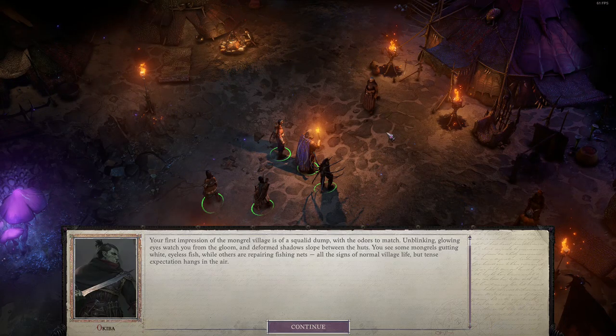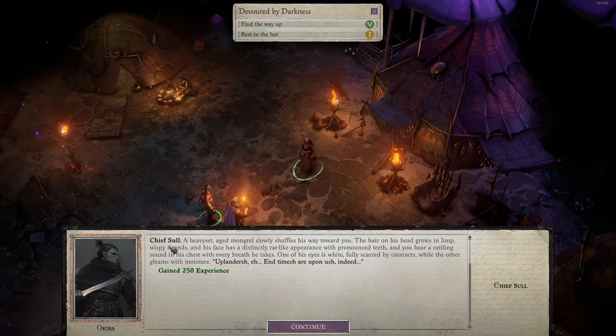These are my first impressions of the mongrel village. It is a squalid dump with the odors to match, and blinking glowing eyes watch you from the gloom, and deformed shadows slope between the huts. You see some mongrels gutting white eyeless fish, while others are repairing fishing nets. All the signs of normal village life, but tents. Expectations hang in the air. Chief Saul — find the way up, rest in the hut.